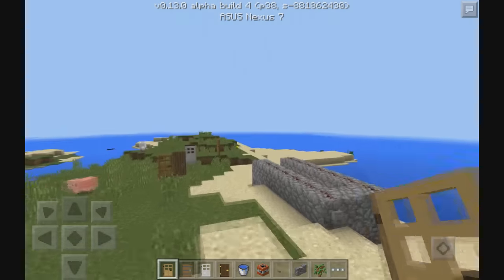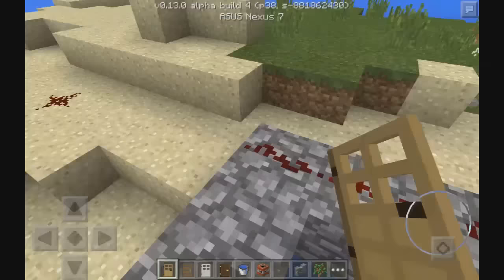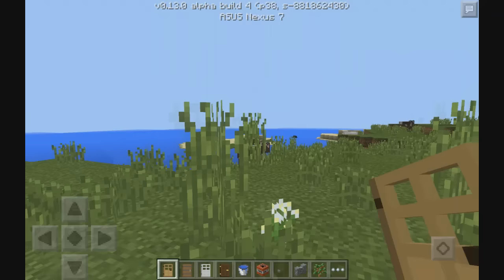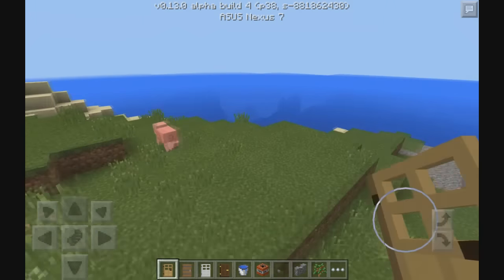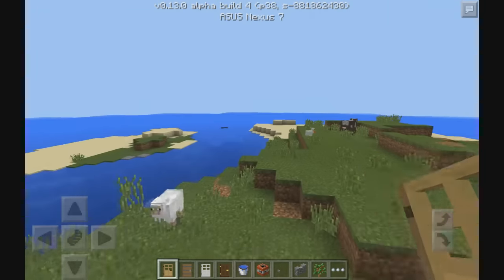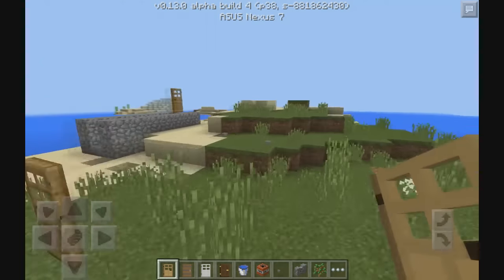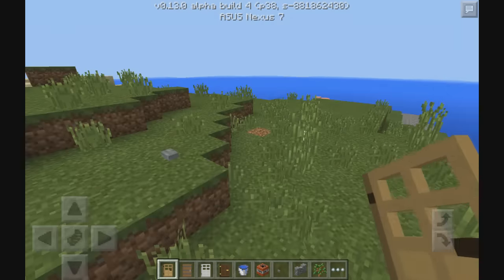The tripwire outputs power when broken with anything other than shears. Skeletons now burn during the daytime - I don't know if that's what we saw a little bit ago, I saw something burning over here because I changed it to daytime before doing this video. Apples shouldn't be poisonous. Minecarts placed on a powered rail next to an opaque block now move in the right direction.